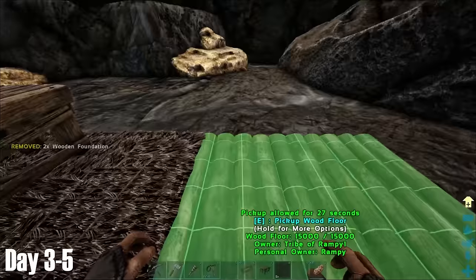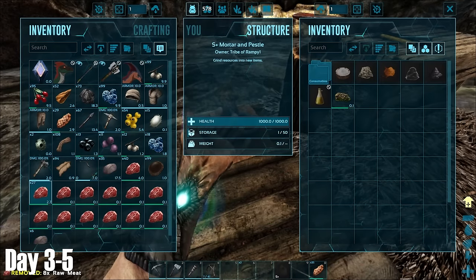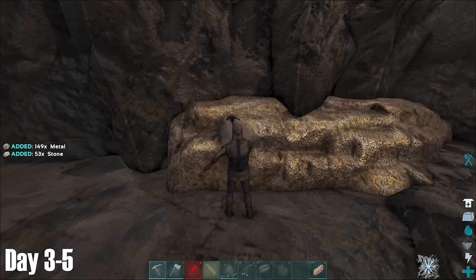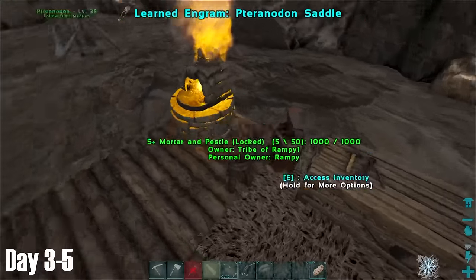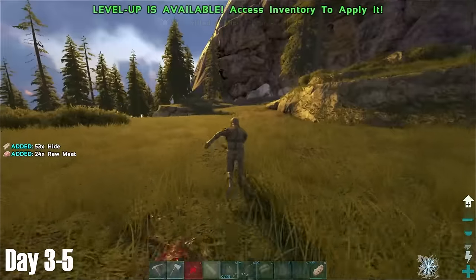First though, I had to expand from my one foundation, so I began making wooden foundations to expand the base site. When that was done, I split all my stacks of meat so that it would spoil faster, and then started to make some narcotics so I could make some more tranqs. Before heading out, I placed a refining forge down and set to work filling it up with as much metal as I could. Having so much metal close to me was really invaluable at this early stage of the game.